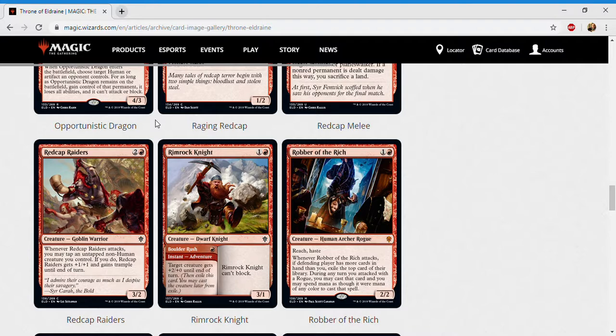Next up is Rimrock Knight — one and a red for a creature dwarf knight at common. The creature half is a three-one that can't block. The adventure half, Boulder Rush, is one red for an instant that gives a creature plus two plus zero until end of turn. The fact that it can't block is pretty bad — you want your three-ones to be able to trade. But it is a two-mana three-one that punishes opponents for stumbling, and it's a knight when that matters. I give it a C.